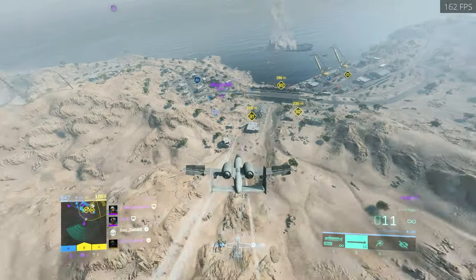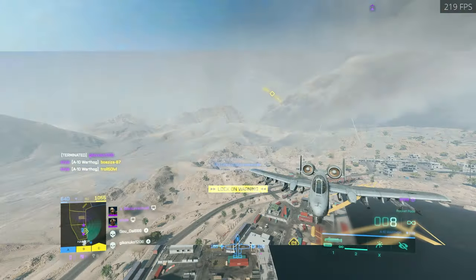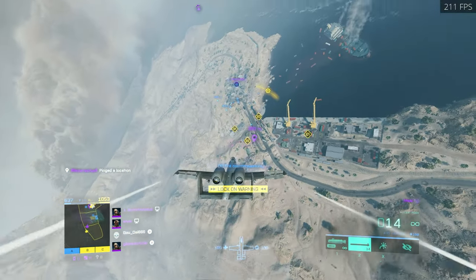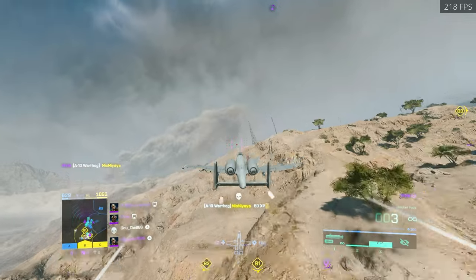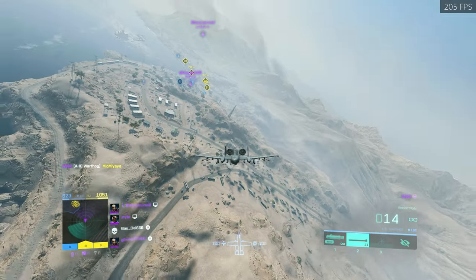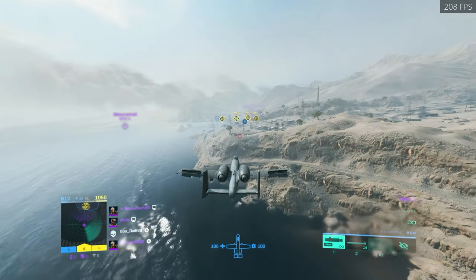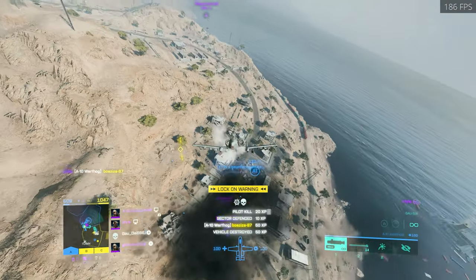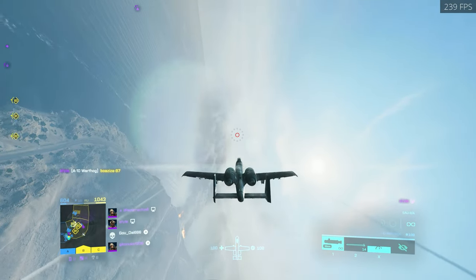I managed to get two there with the rocket pods — they do kill really really fast when they hit. Having a look for the spawn, I don't want to get snuck by an AA. Looks like there's a fighter jet up there but I'd rather get an infantry kill. One thing I think they really missed out on in this game is the BF3 cam that you had in BF4, where the camera doesn't rotate with the jet. I just don't like this camera view at all.